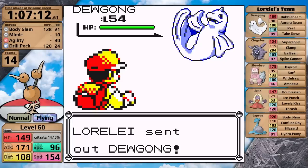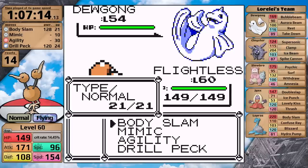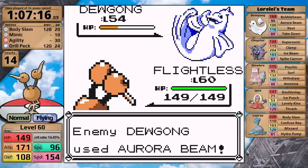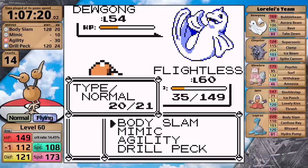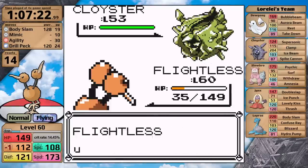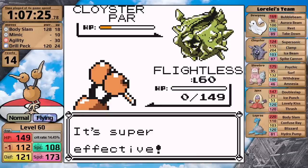First is Dewgong, and I'm really hoping it'll use Rest so I can set up with Agility. Its AI on some turns has good decision-making, and on some turns it just randomizes its move selection — to get Rest I need one of those random turns. In this case it goes for Aurora Beam first turn, lowering Doduo's attack and doing a lot of damage. I knock Dewgong out, move on to Cloyster, and I wanted to see how much damage Body Slam would do — with a critical hit it does more than half. It causes Paralysis, but Cloyster still moves, uses Ice Beam, and knocks Doduo out.